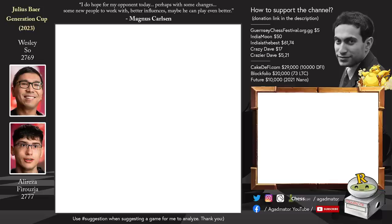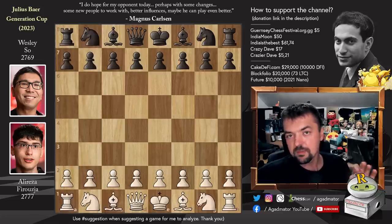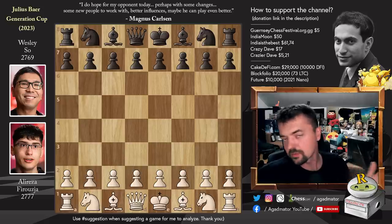All right, sorry about that. Now you see how it's done. Alireza has the white pieces, Wesley with black — and also just an incredible attacking game. You guys will really enjoy this one.